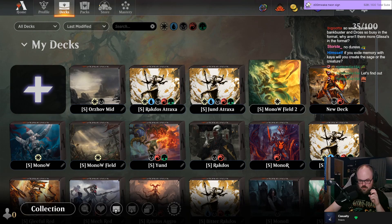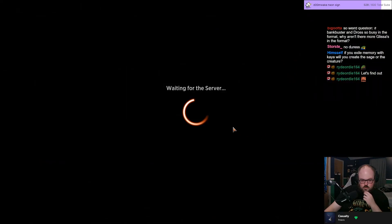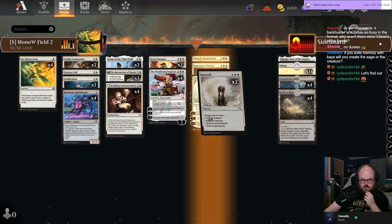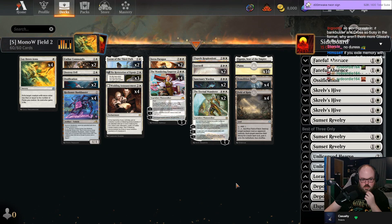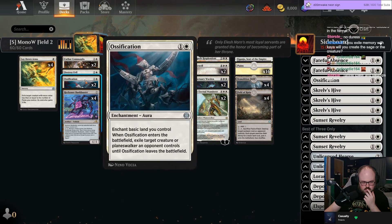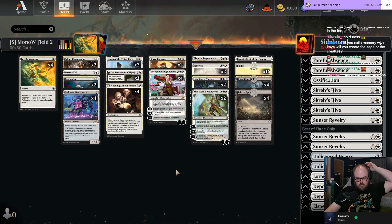I tried to make the deck a little bit better. This is where I was at with actual mono white — this version felt pretty clean. Basically from the RC list, I cut the Roadside Reliquary for two more plains, so just 16 plains, eight Field of Ruins — cleaner mana base. I also cut the second Destroy Evil and shaved the Loran for two main deck Ossifications. I think those are the changes I made to the main deck.